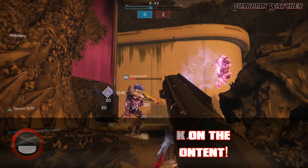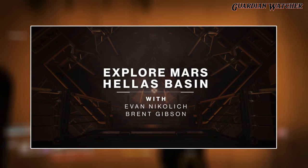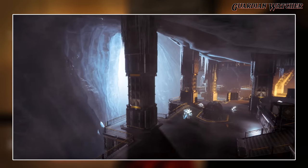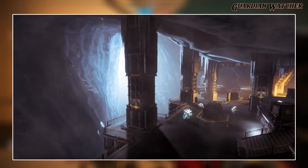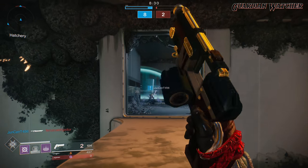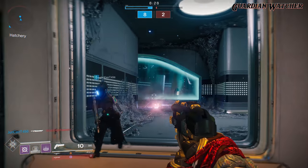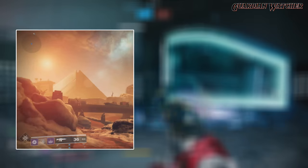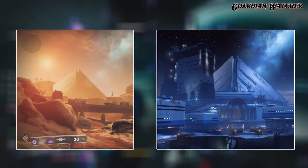This new expansion is called the Warmind and you can't have a Warmind without the Hive, which is very similar to the original Destiny. The new area on Mars that we will be visiting is called Hela's Basin. The Warmind does go underground, but as you can see from this picture there is an ice cavern with a lot of icicles on the ceiling as well. Given that this is Mars, and this part is complete speculation, it is possible that the planet's temperature will change from scorching hot during the day to freezing cold at night.